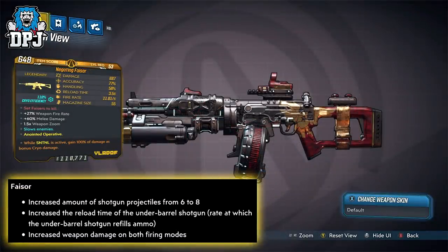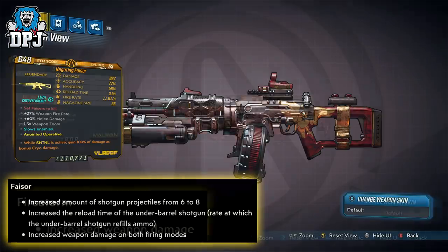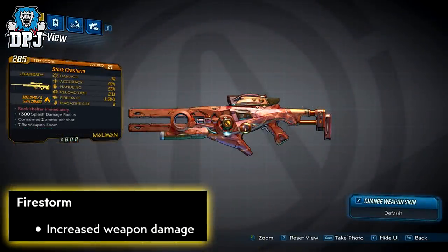The Flakker: increased the amount of shotgun projectiles from 6 to 8, increased the reload rate at which the underbarrel shotgun refills ammo, and increased weapon damage on both firing modes. The Firestorm: increased weapon damage.